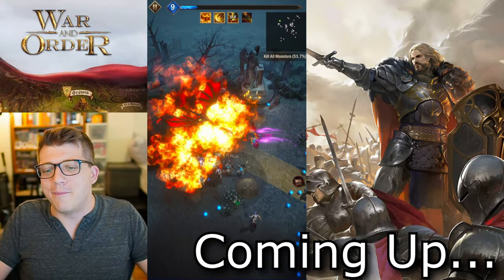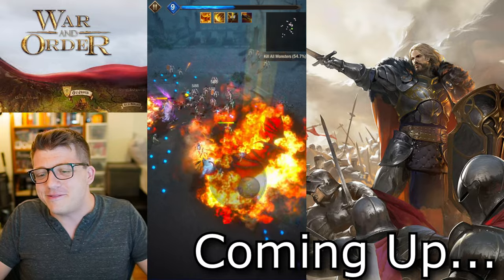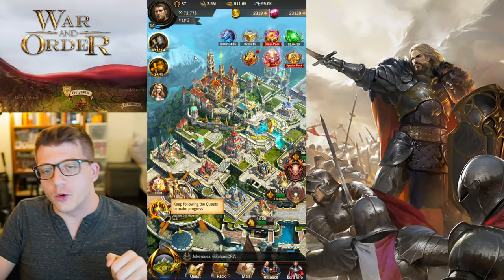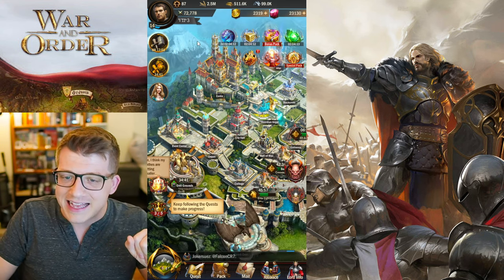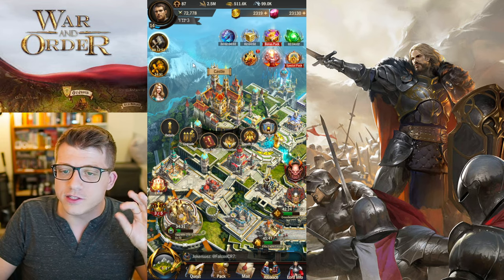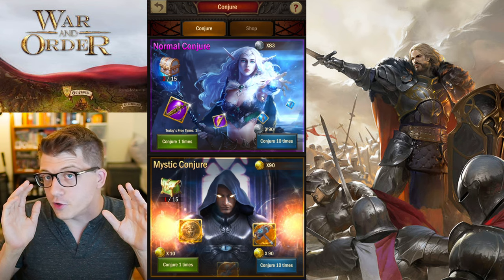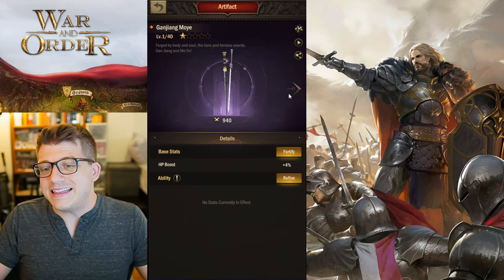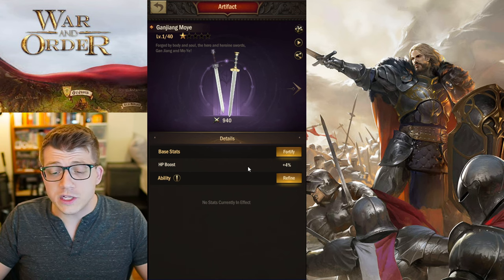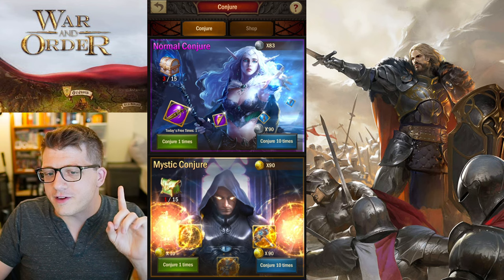We are back in War and Order. I've made a bit of progress on the account since last time — we've got a bit more power at 72,000 and I'm also castle level 11. We did get the altar, which is how we're going to get our hands on some different artifacts in the game. Currently this is the only artifact I have and I haven't invested in it at all because I have no idea if it's actually good or not, so I figured I'd start today's video by doing a couple of conjurings.